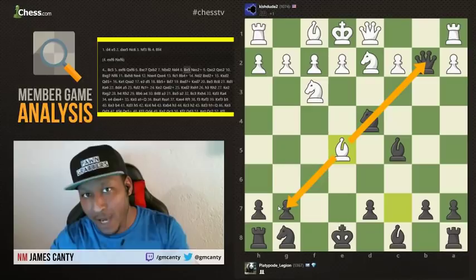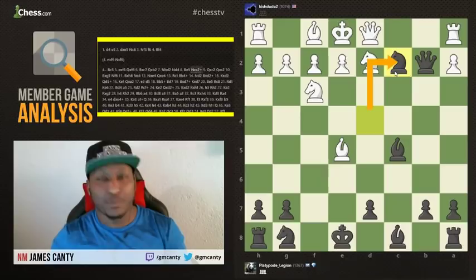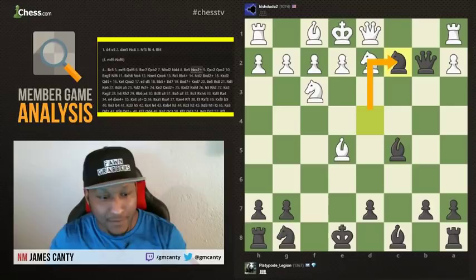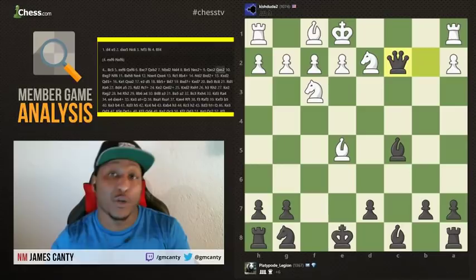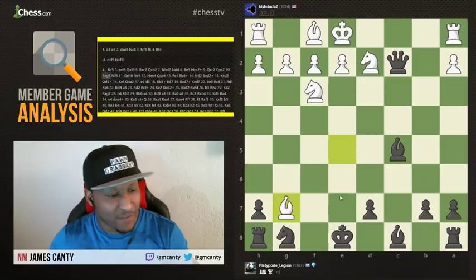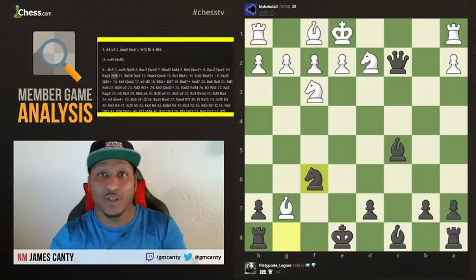After Bishop to E5, Knight takes C2 — Platypode Legion plays that. An awesome move, and now white is completely lost in this position. After Queen takes C2 — the only move white can play — we're doing quite well. You always have to make sure you know material counts. You have to know what everything is on the board so you know when to trade and when not to trade. We have Bishop takes G7 hitting the rook, and then Knight F6 — a good development move following phase one of the opening.